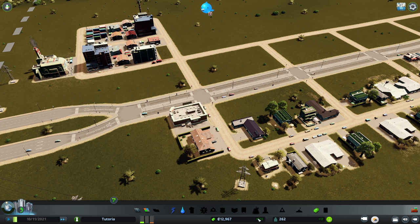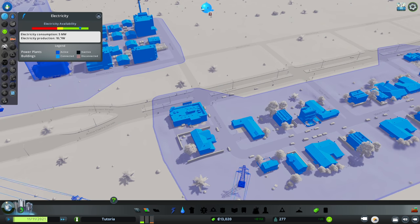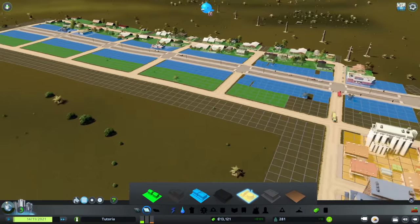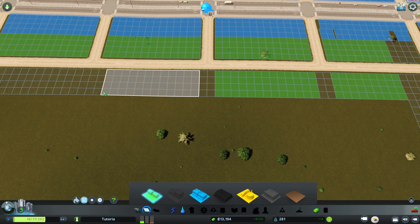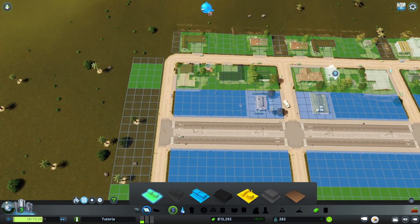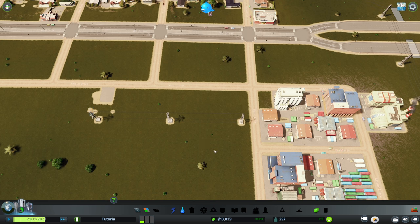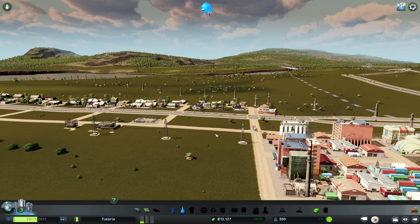We've balanced our budget. Because we lowered our power and water, we'll want to keep an eye on that — we now have 10 megawatts production and 5 megawatts consumption because industrial takes a lot of power. Our residential demand is creeping up, but the zone I added isn't connecting. The primary reason is it's outside the range of our power lines. No need to worry — we'll get that fixed. Let's zone a bit more within our existing utility service area and run a temporary power line.